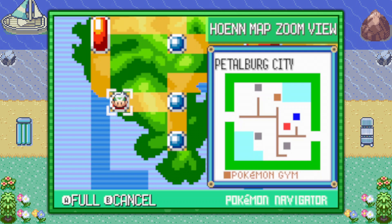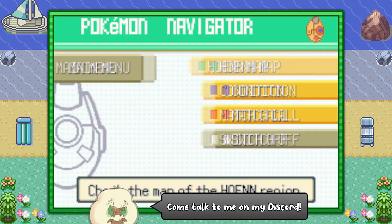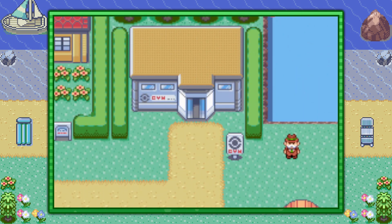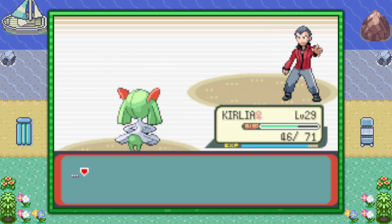Hello everybody, it's Techno here. Today I'm going to show you the only method of getting TM42 Facade in Pokemon Emerald version. You can start off by visiting Petalburg City, and if you have beaten the game you already have this TM, as it is mandatorily given to you once you visit the Petalburg City Gym and challenge Gym Leader Norman to a battle.